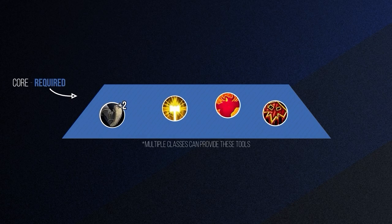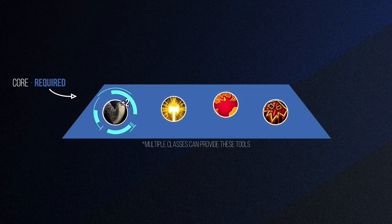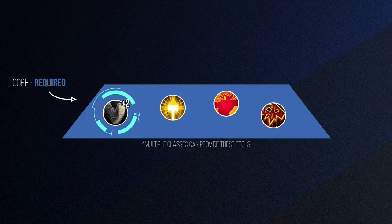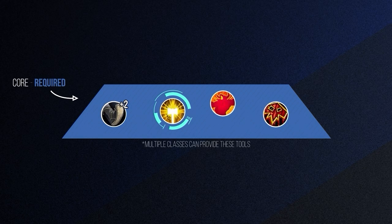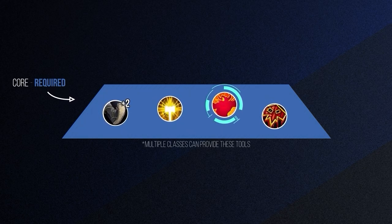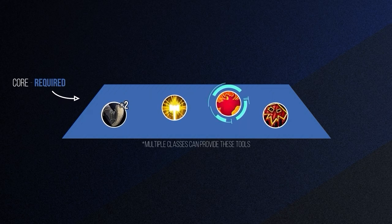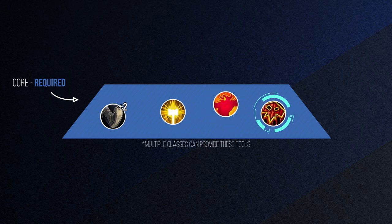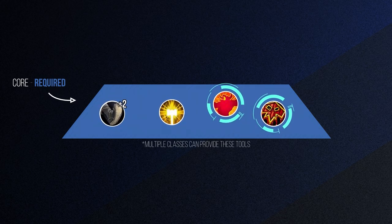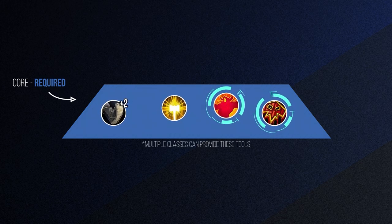And with that, we have the base of our Mythic Plus group. No matter what, we'll need multiple interrupts — ideally a mix of melee and ranged — then we'll need some stops, both single target and AoE. It will be immensely helpful to have a battle res to prevent full wipes, and finally, a dedicated Bloodlust class if possible. The last two can be optional, but playing without a battle res or Lust is needlessly risky if it can be avoided.